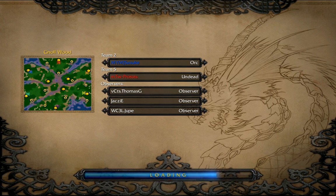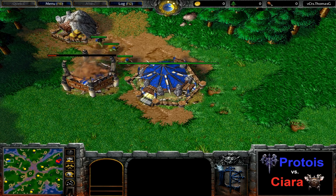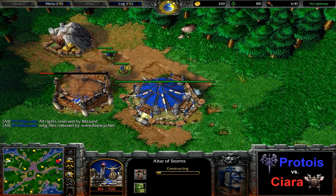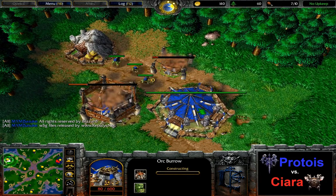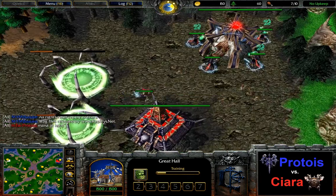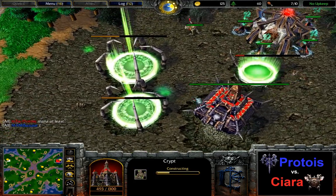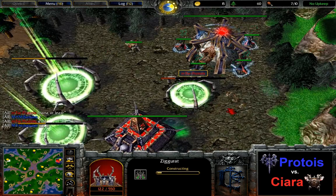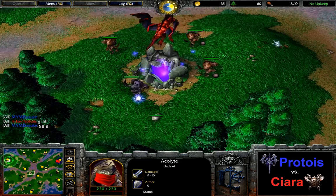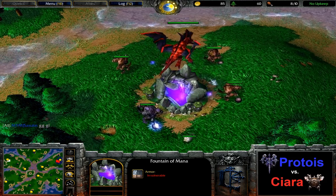We're heading into the final third map between Ciara and Pro Toys. This time it is Norwood and it is again Orc versus Undead. Ciara with an altar and burrow first, of course, and more importantly Pro Toys starting with the exact same build that he used on Turtle Rock — the altar, crypt, and ziggurat — with four acolytes. Mana fountain as well, which is certainly great news for the undead.